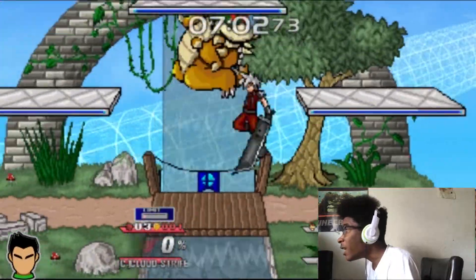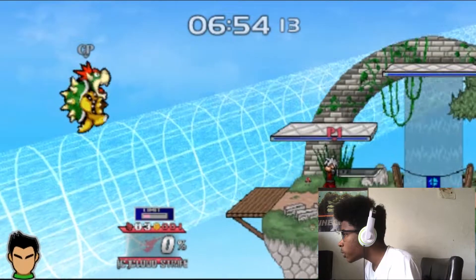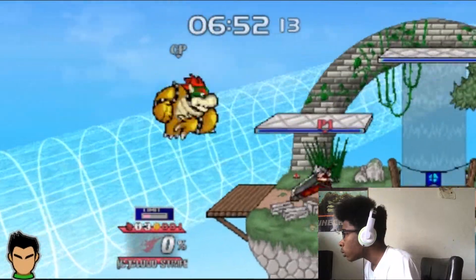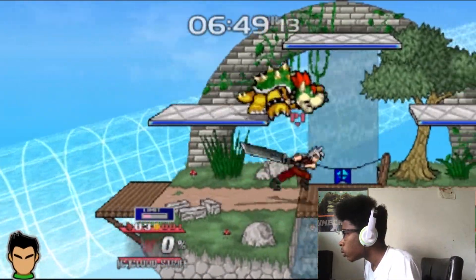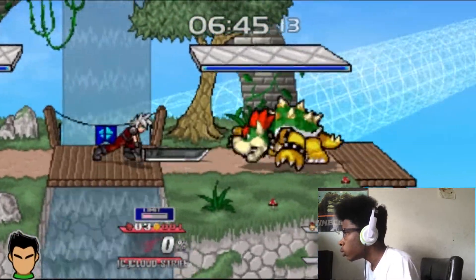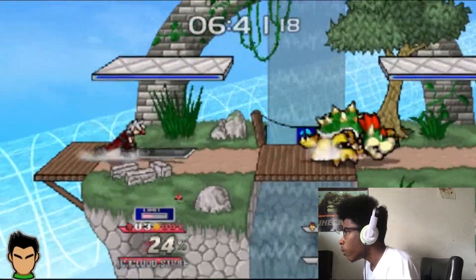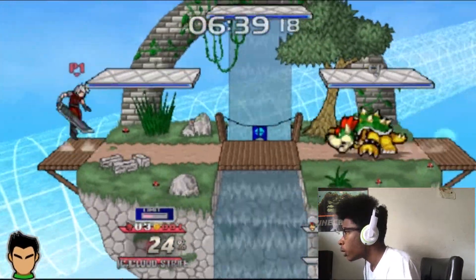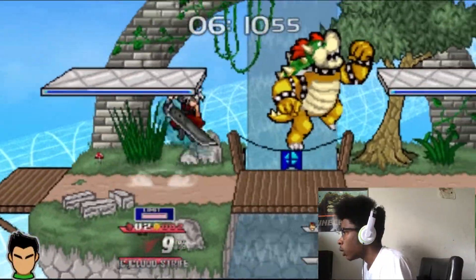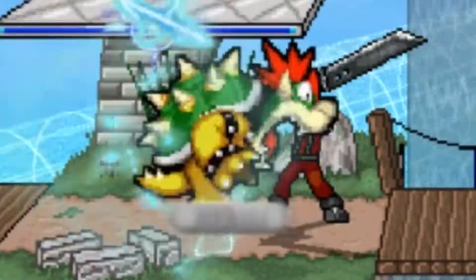Okay, so that's his down smash — is he invincible? His forward tilt, up tilt, down tilt, three-hit jab, neutral air, forward air, up air, back air, down air — now we have it! Now we have the limit, so let's charge down. Surprise!